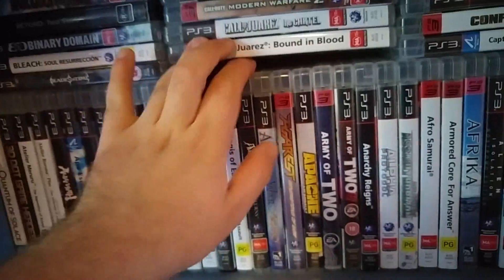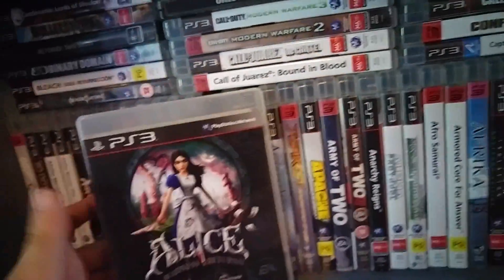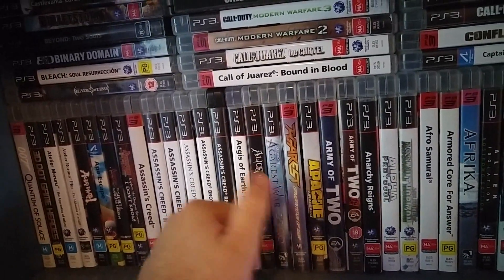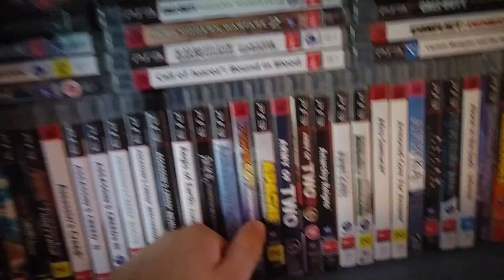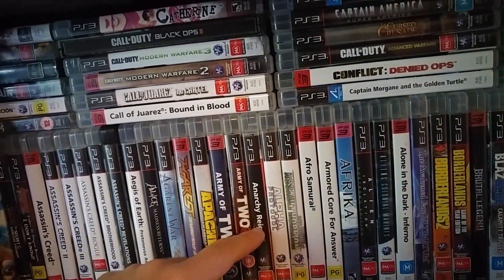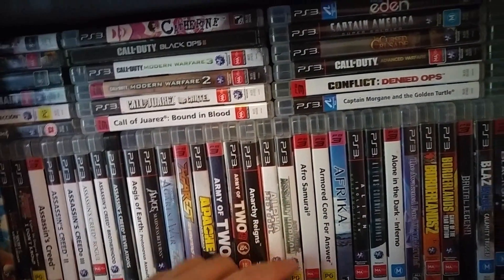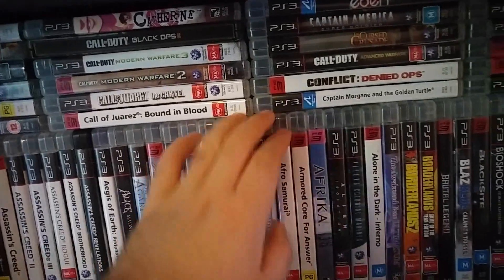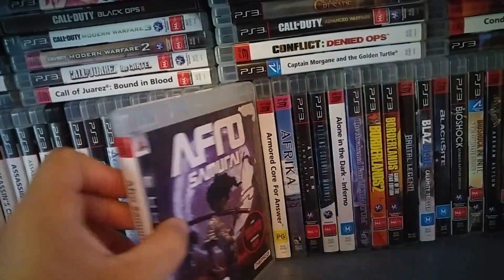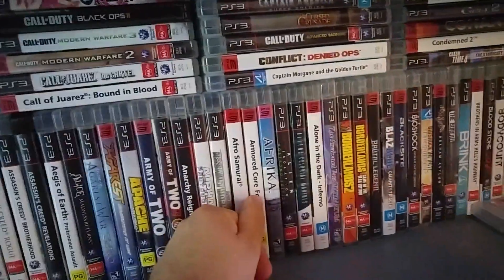Edges of Earth. Alice: Madness Returns — I wanted this to be better than it was; it's okay. Record of Agarest War Zero and Generations of War. Apache Air Assault. Two other Army of Two games — very fun. Anarchy Reigns. Alpha Protocol. Ace Combat. Afro Samurai — not a great game but it's kind of fun. Armored Core for Answer. Afrika — this was the first game I ever saw playing on a PlayStation 3 when it came out in Australia. It's a Natsume game, basically a safari game where you go around a big open area and take photos of animals.